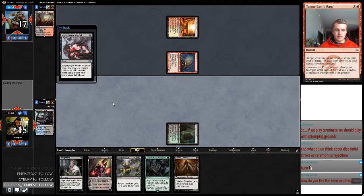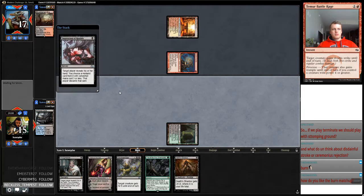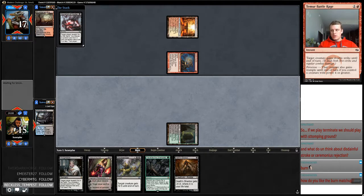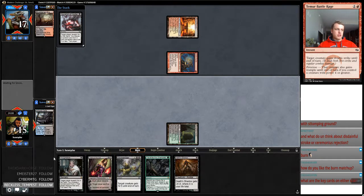That said, we lost today, and that's part of how Magic works. Part of it is that with this five-color build, you can't necessarily put enough cards in your sideboard to help you not lose life. This Dismember is not good in this matchup.